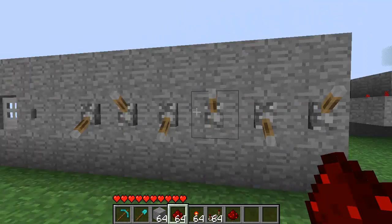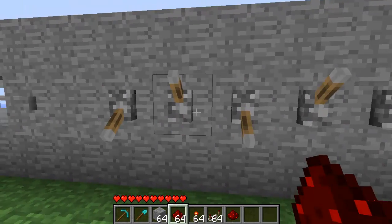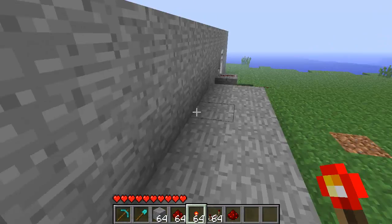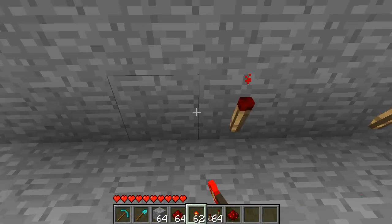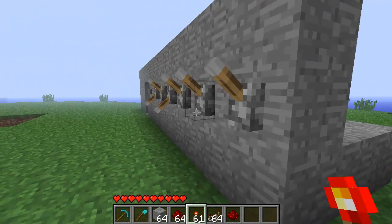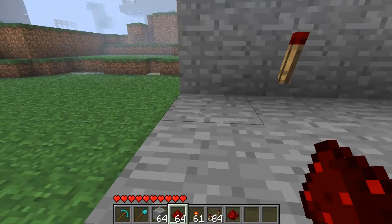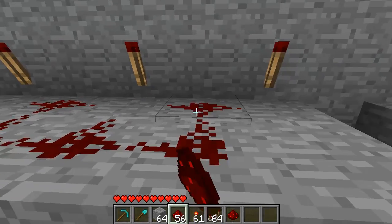For every switch combination that we want on — the down position means that's going to be our combination — you need to place a redstone torch on each one of them. Come around the back and behind each one of them place a redstone torch: levers 1, 3, and 5. As you can see, those torches should be off. If the lever is turned on, the redstone torch will be on, which means our combination lock won't work. Then you just need to wire this in — every 3 blocks like so.